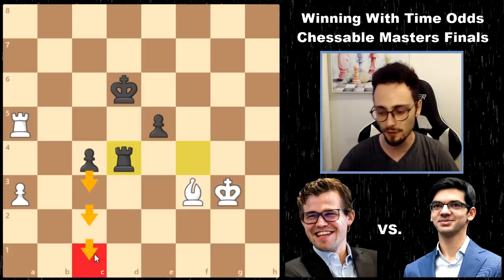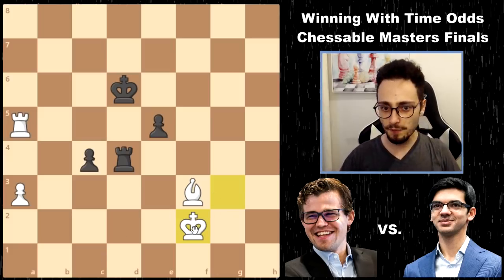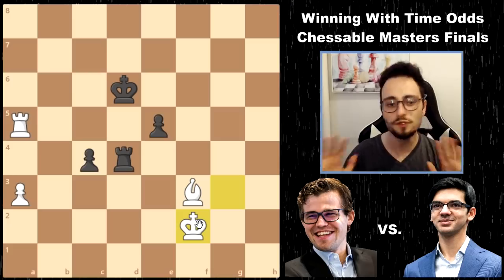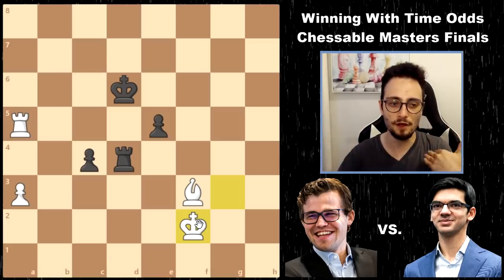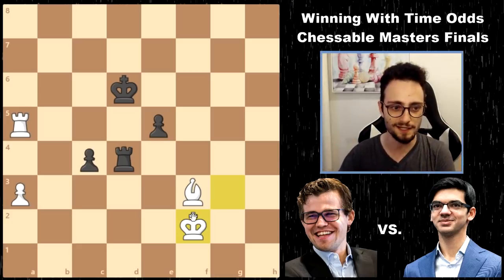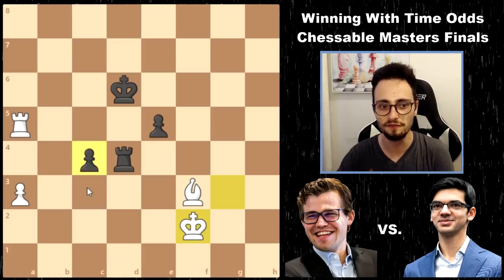So Magnus brought back the king with King f2. In this position, Anish Giri had an absolutely unbelievable defensive resource which is so difficult to see. The way I can break this down for you is that you've got to look to use what you're strongest in. He's got a passed pawn in this endgame, and he could have tried to push it and make a queen. He should have played c3 instead of Rook d3.